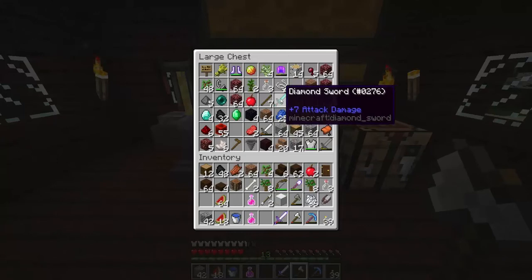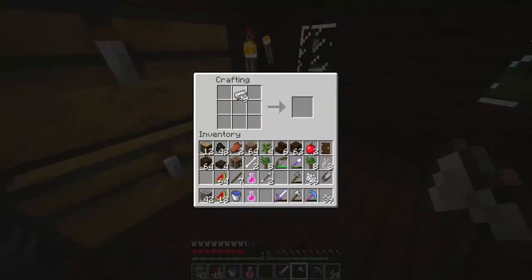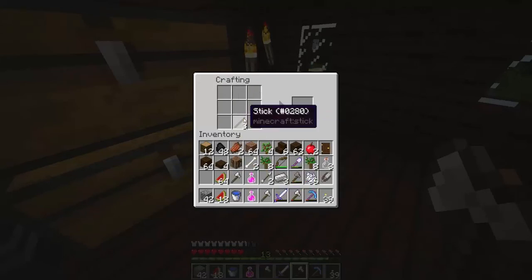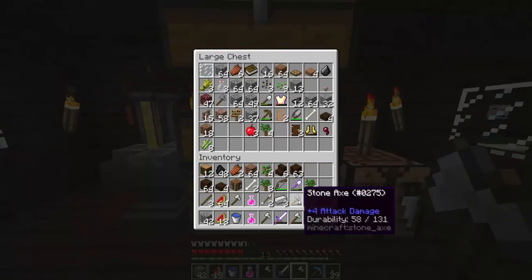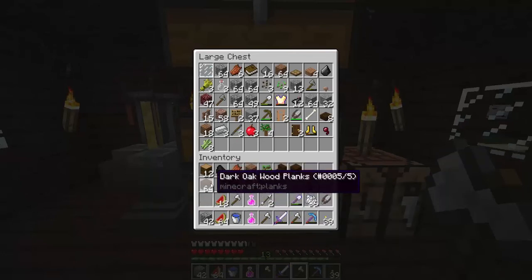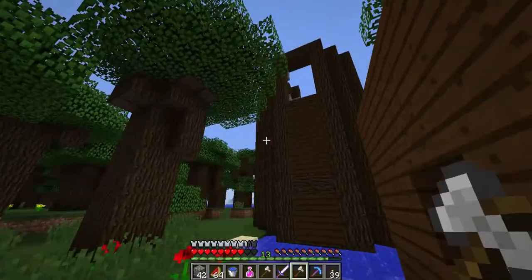I made a diamond sword, by the way, I should probably mention that. My inventory is actually really full. I don't think I'll need slabs anymore. That should be good. So let's go and cut some more trees down.